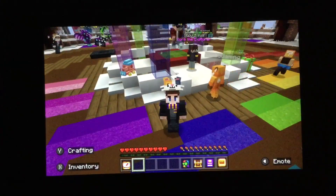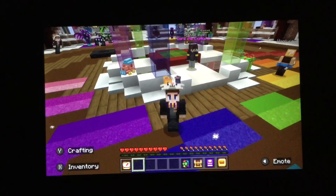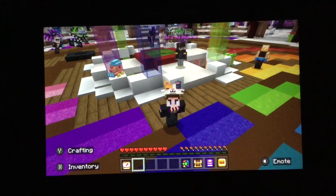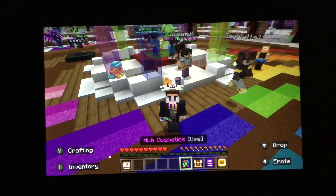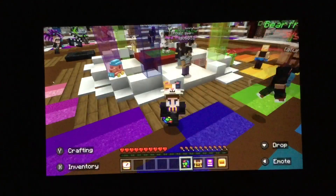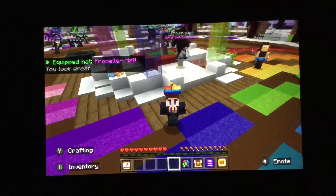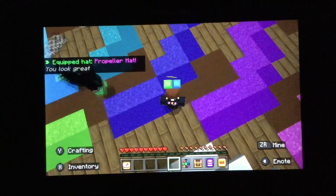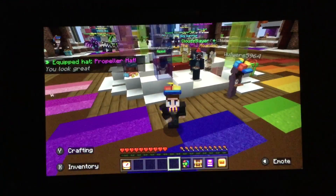And last but not least, we have Christmas Day's present. On Christmas Day, everybody was expecting a costume because during the 2021 winter event on Christmas Day they gave out a costume. But instead of a costume this year, they gave out a free epic hat. The epic hat given out for free on Christmas Day was the propeller hat, and this is what it looks like. I think it looks really funny — it has green and blue at the back, red and yellow at the front.